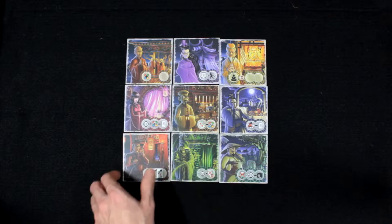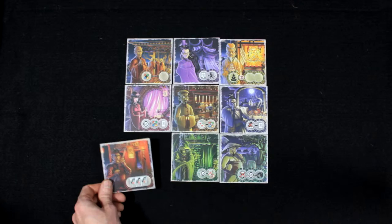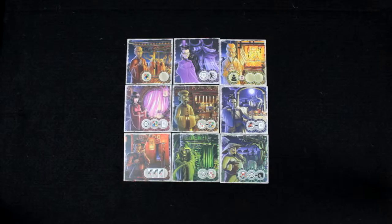Begin by randomly arranging the 9 village tiles in a 3x3 square. Note that the tiles are double sided. The bright colored side with the visible villager is the one we will be using. The dark colored side represents a haunted tile. We'll explain this further in the gameplay section.